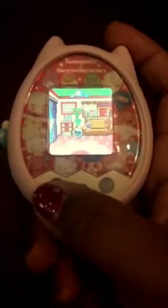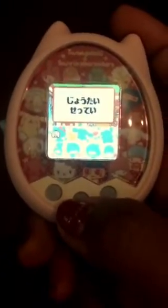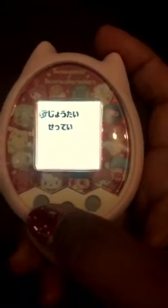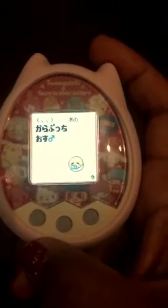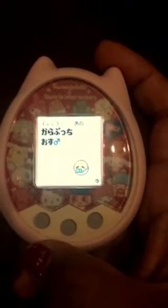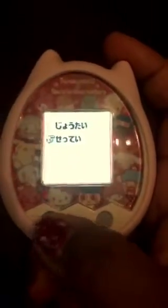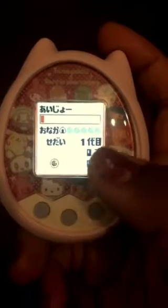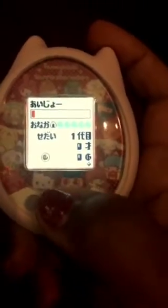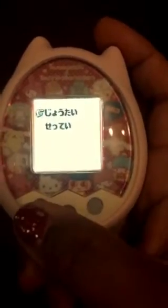To start with, what you can see from this Tamagotchi is different from the other Tamagotchis — the menu is found right here. The first icon is the status, where you can see if your Tamagotchi is hungry, unhappy, or happy. First you can see the name, then the gender — I got a boy. If you scroll forward you can see the happiness and hunger levels. It seems like he's very hungry and unhappy because he's just a baby.